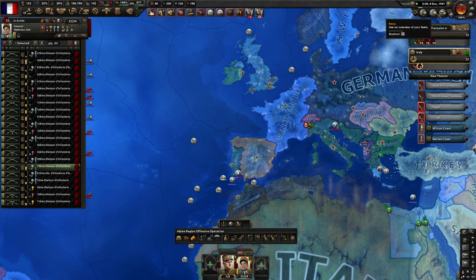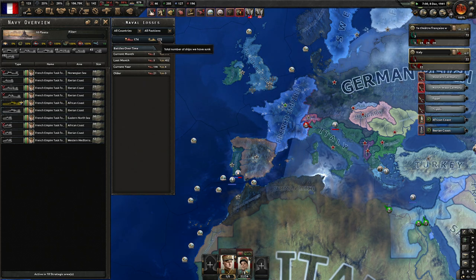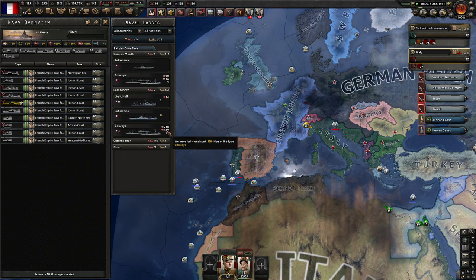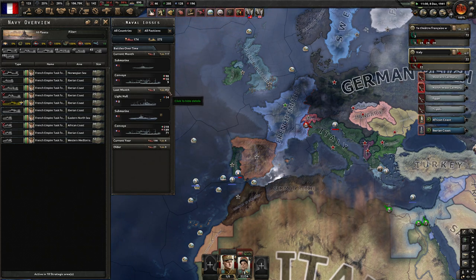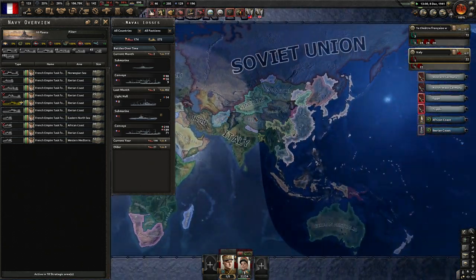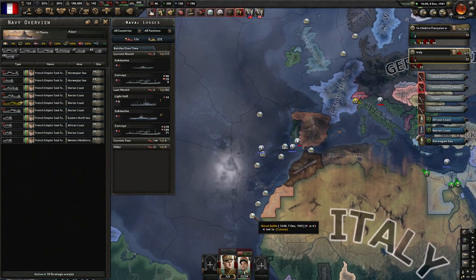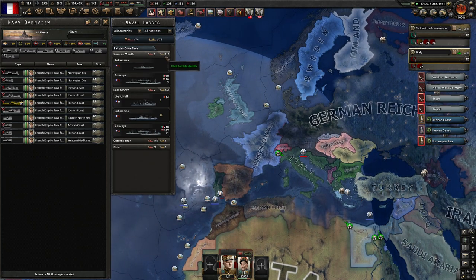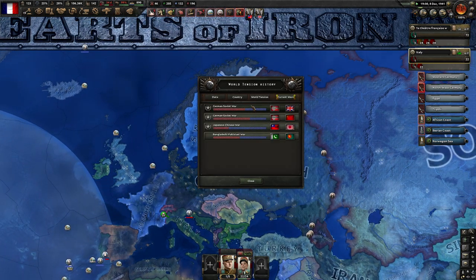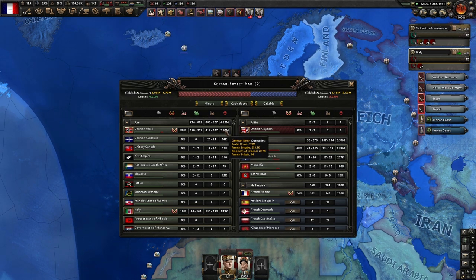Let's slow it down and see exactly what's going on. We've sunk in the last month — look at all those convoys. Last month we sank 450 ships, which we know are all convoys. That's insane. Current month — it's been eight days and they've lost 117 convoys. That should be reflected in their numbers here. We've inflicted a bit under 600,000 casualties — yeah, that's going to add up.